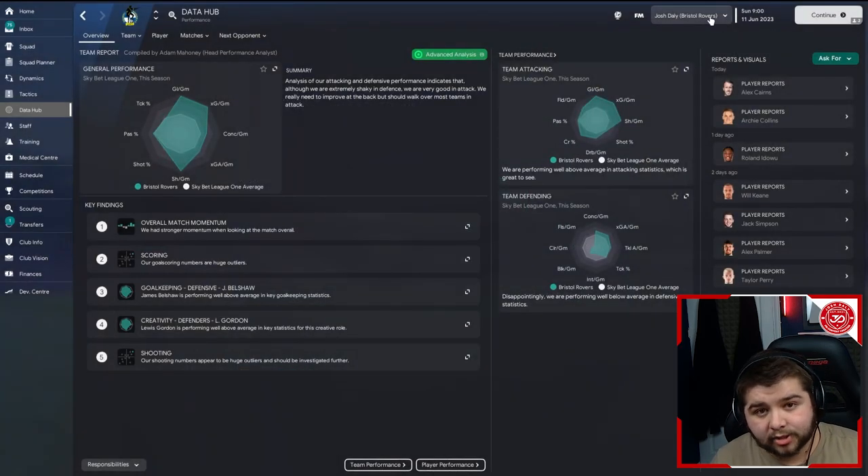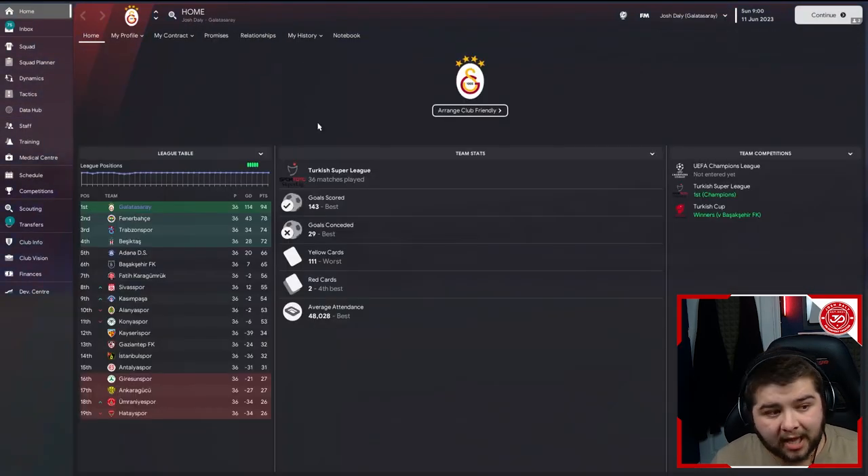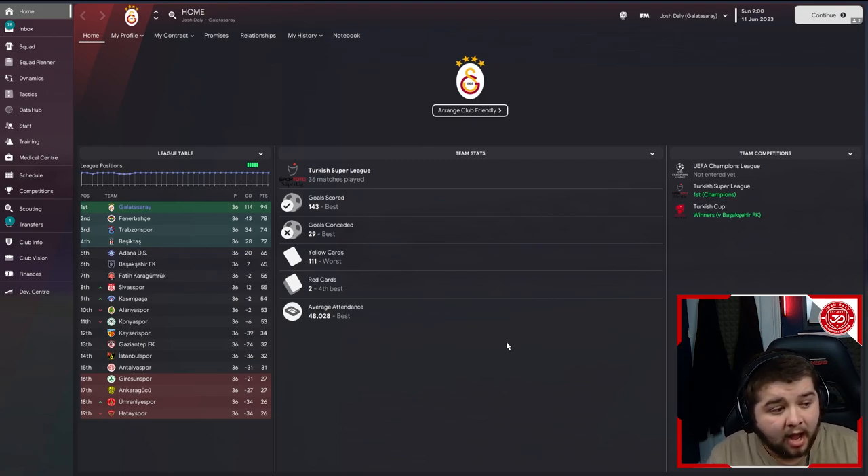If we go over to the next save with Galatasaray — another viewer suggestion — we're seeing a very similar pattern. Dominant in the division, also winning the Turkish Cup against Besiktas. Two trophies in one season, 143 goals scored, only 29 conceded. The league — very dominant — 94 points compared to Fenerbahce in second. A real dominant display from a team which I think is predicted to finish fourth. So again, we are going above and beyond expectations in a really successful Turkish league save.